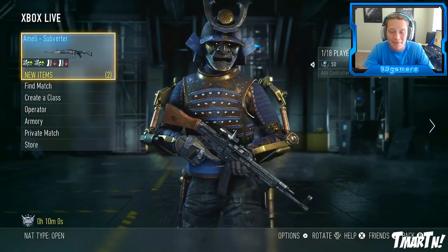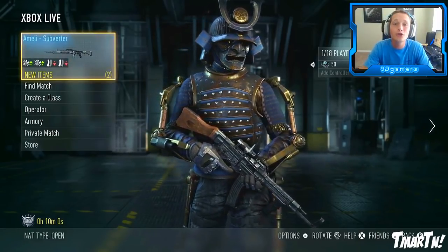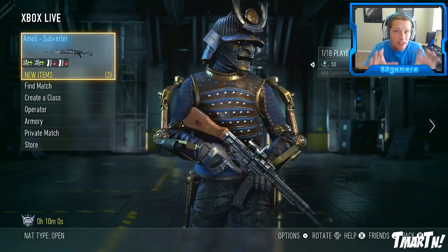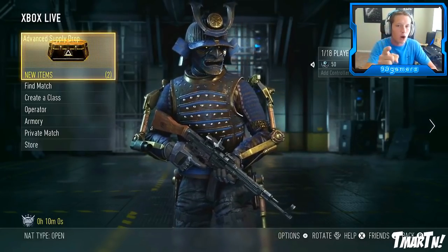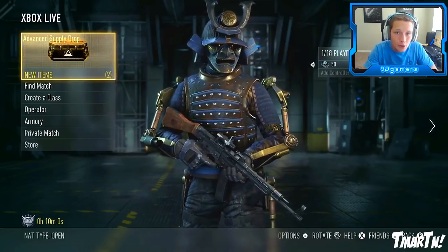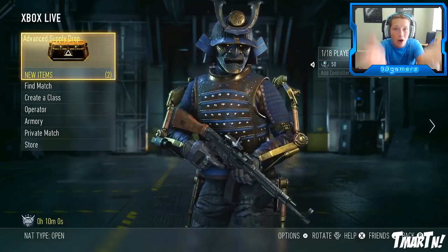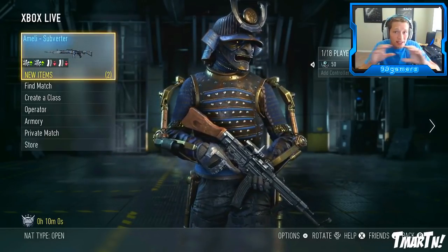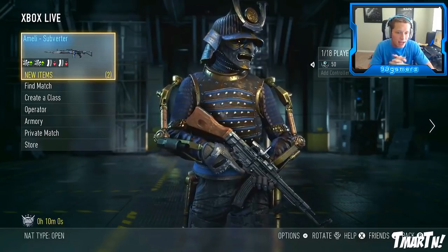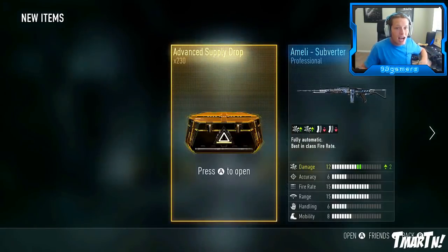We are back at it again. What's going on guys? T-Mart here and today we are going to be opening up 100 more advanced supply drops in Advanced Warfare. This one's a little bit special — it's not a normal opening. Right now when I'm recording this, there is double the chance to get legendary loot in Advanced Warfare, both for the gear and for the weapons.